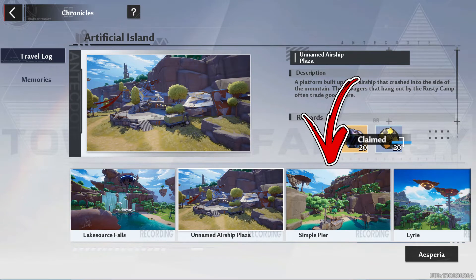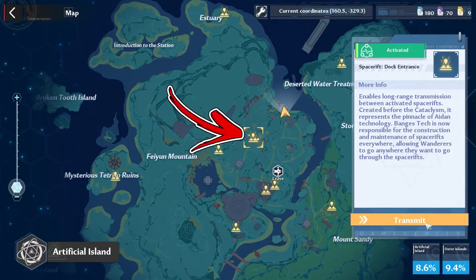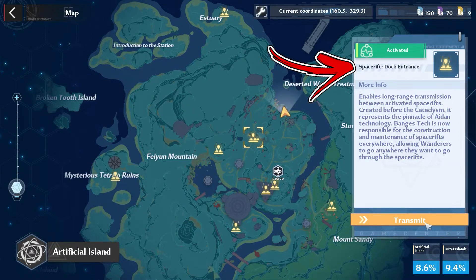The third sharing point of the artificial island takes the name of Simple Pier. To find it, you have to use one of the central space rifts called Dock Entrance.